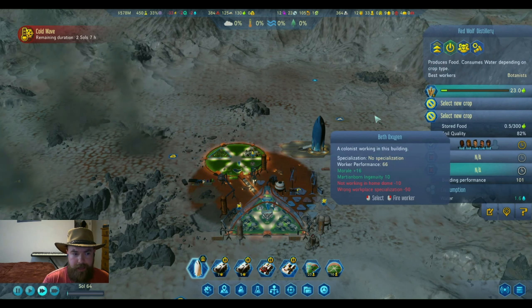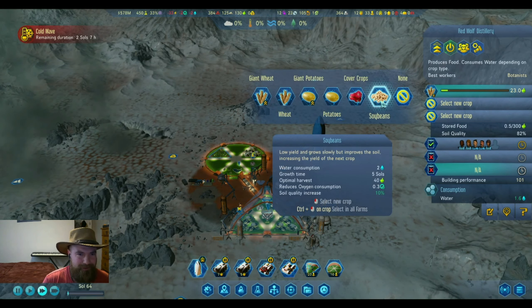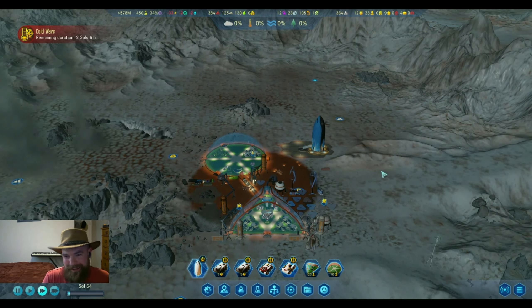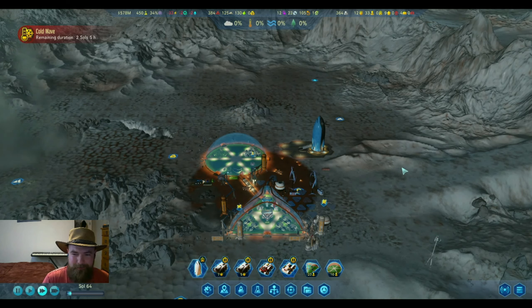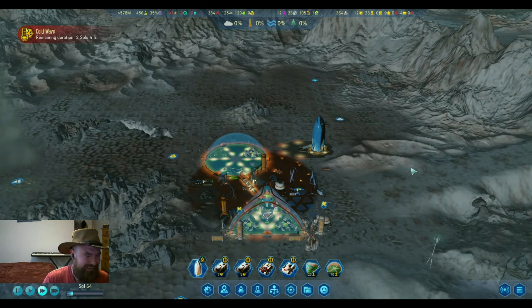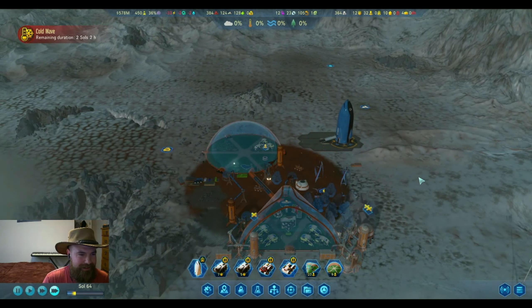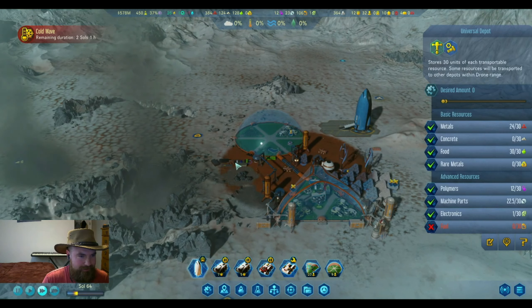I do want to add a few more crops to our red wolf distillery, make some soybeans. I imagine those don't distill very well, but they're in charge of also feeding the colony, so we'll get some tofu and soy milk. Those dust devils are definitely playing havoc.